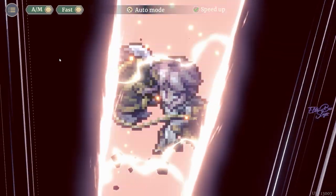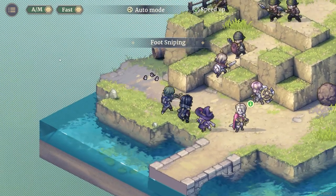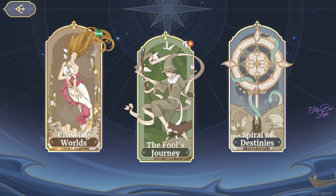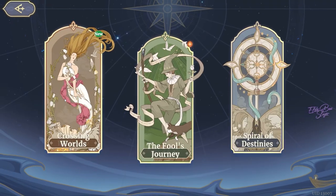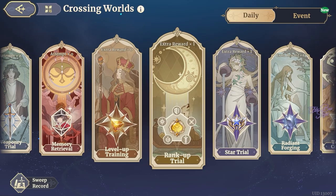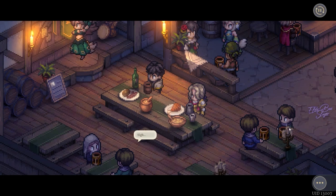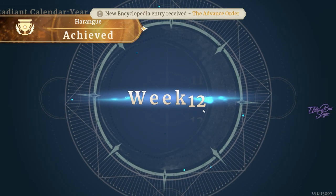The gameplay is a great turn-based RPG, similar to Fire Emblem Heroes. You can knock people off the map, essentially one-shotting them, and there's a backstab system where you deal more damage from the back or side. There are three main modes: Fool's Journey is the story mode, Crossing Worlds is basically daily dungeons for level-up materials and resources, and Spiral of Destinies is like a side story where you alter the story's timeline.